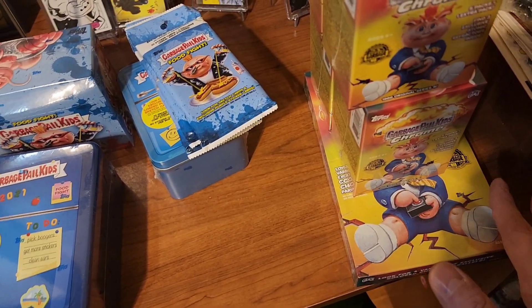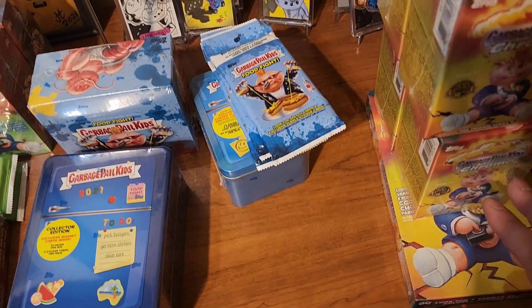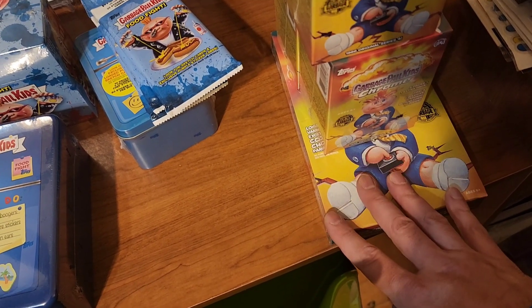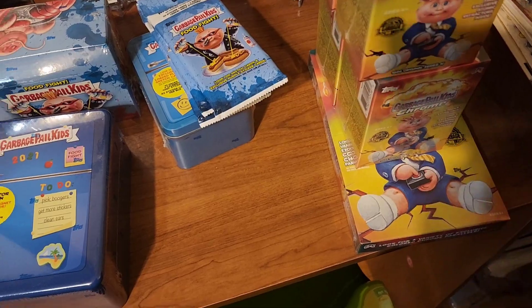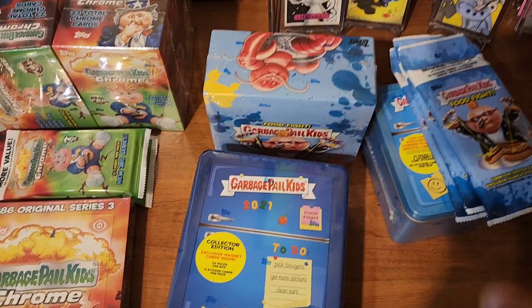Other than that, you can pull any other colors, supers, and fun stuff. In the hobby box you're going to get four guaranteed hits minimum, which could be C cards, plates, all that other fun stuff. Now, for Food Fight, I already explained this once but I do want to get into one little detail.